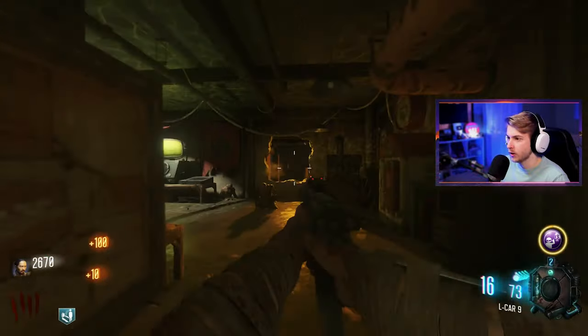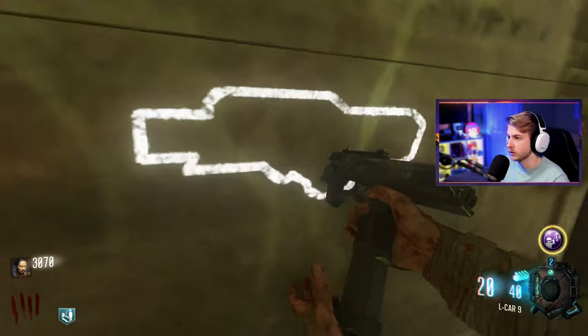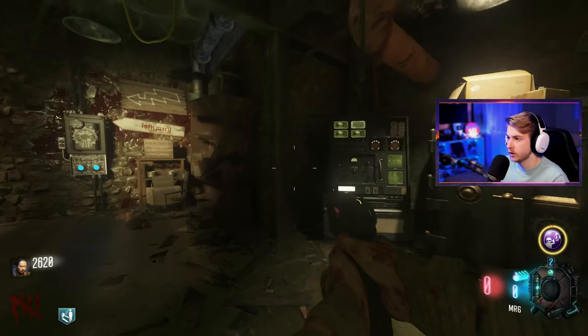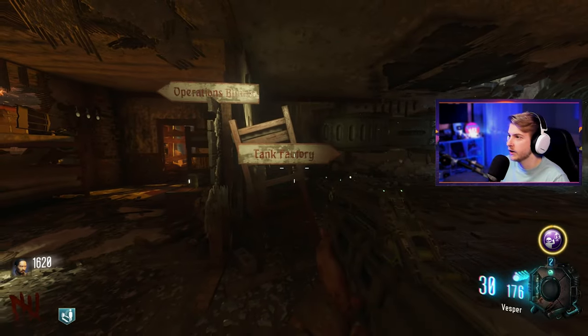Only good for loose change. What is this? Vesper — might grab that. Actually, we'll grab that. I switch out the wrong pistol — I'm an idiot. All right, I guess we'll try to make our way up to power. Tank factory. Oh, I need to turn power on to get to that. Oh, is this in the robot's hand? That's sick. Oh, here's the box.